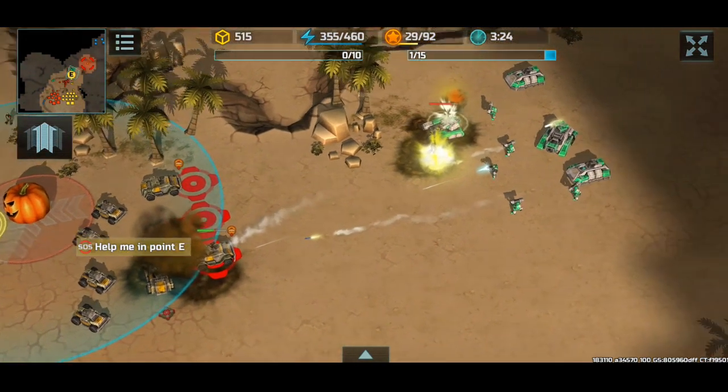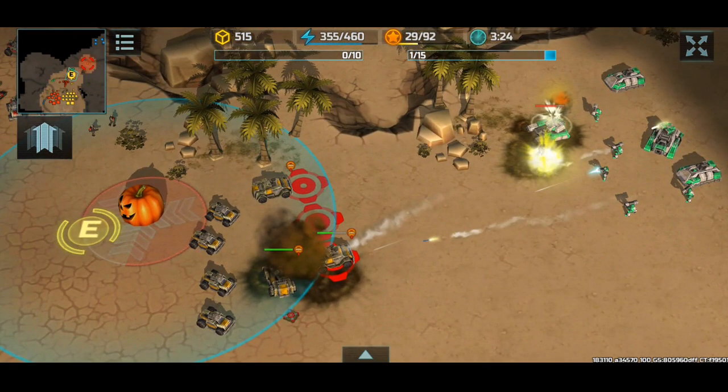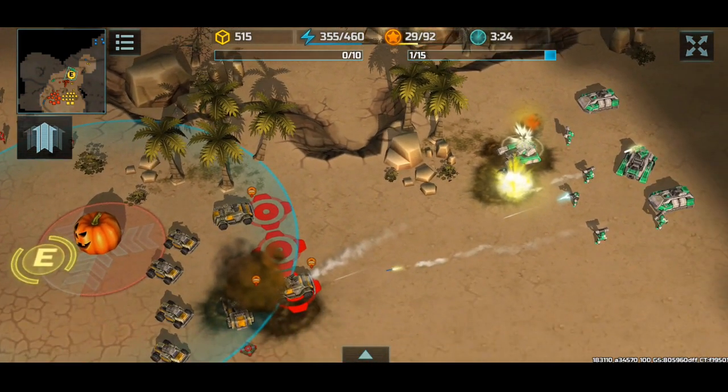You guys see how the units are green — the green units will attack the pumpkin, the blue units will attack your base. That's how this functions. So always attack the green units first because the point of this AI is to collect the pumpkins. Of course you gotta defend, but attack the green units because you need to collect those pumpkins.